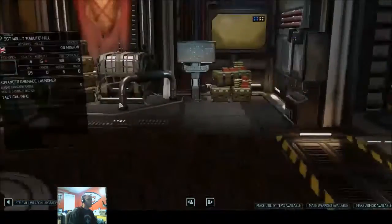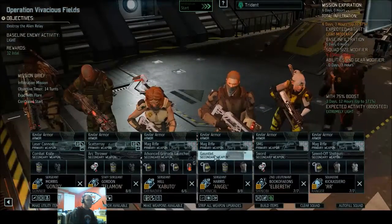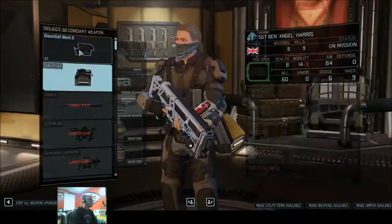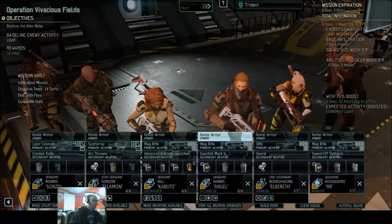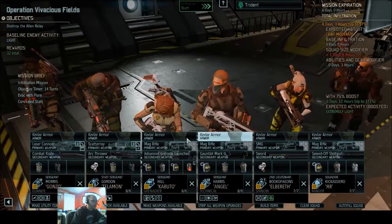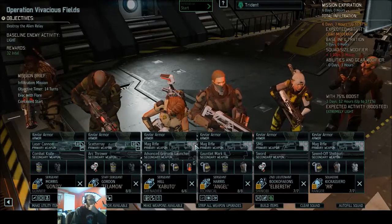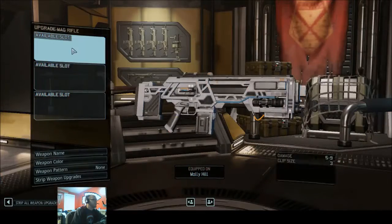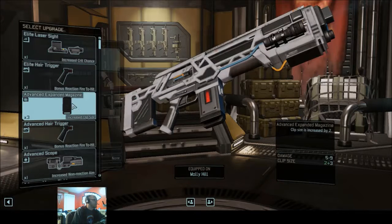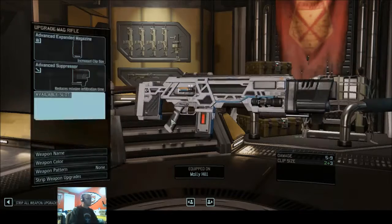We are going to help this place out. We are going to get this place liberated-ish. Adding the Gauntlet Mark II and the advanced grenade launcher sent us over our spot, but what we can do is give you an advanced expanded magazine and an advanced suppressor. We're at 99%.